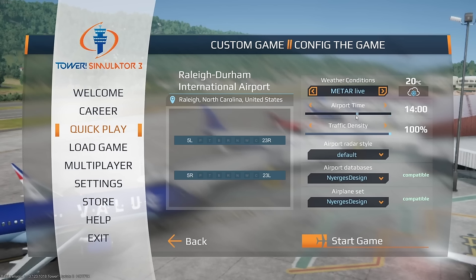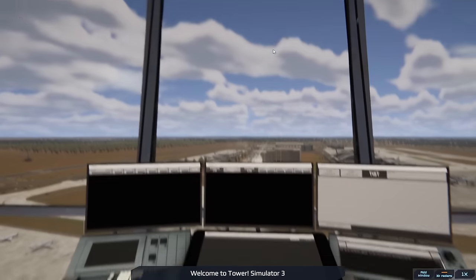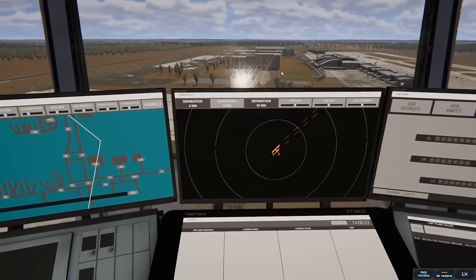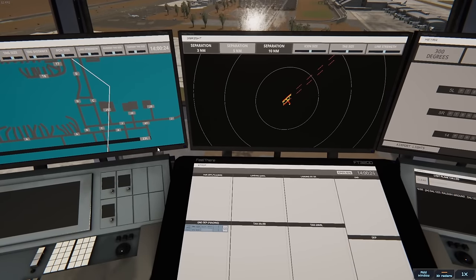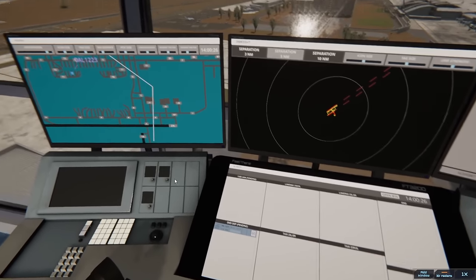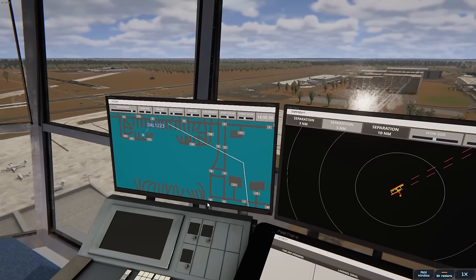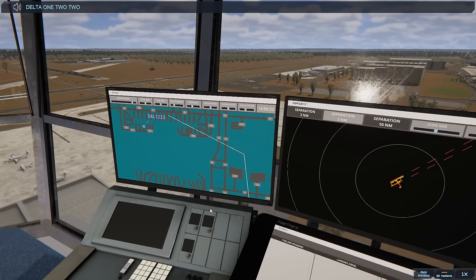Traffic density 100, we'll set it to recording time which is two o'clock, so 23 Right, 23 Left — here we go, start the game. I'll explain how we're going to do everything eventually, but you'll pick up how we operate as we go along. Delta 1223 with information Kilo requesting push and start. Delta 1223, pushback approved, expect runway 23 Right.